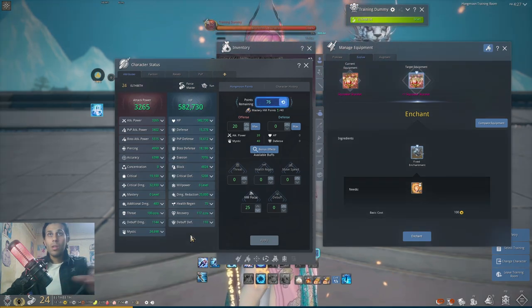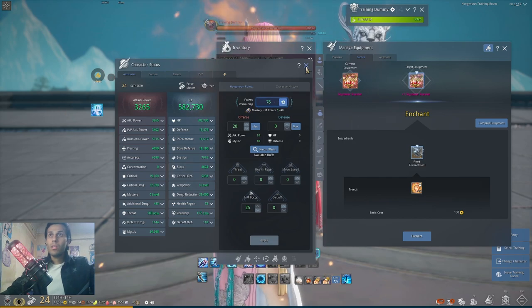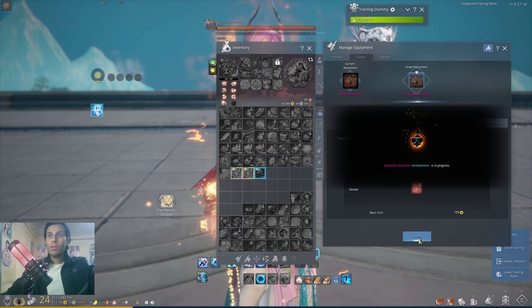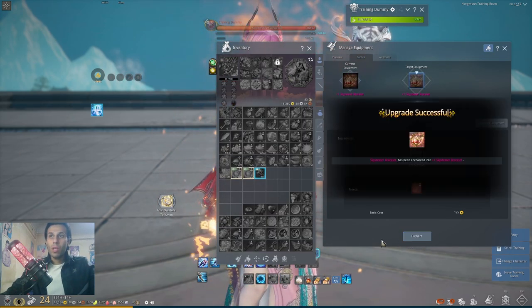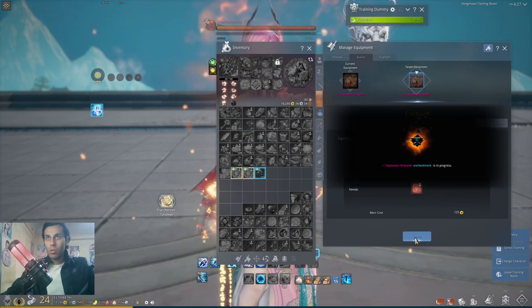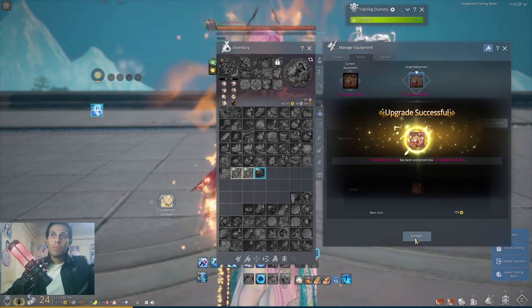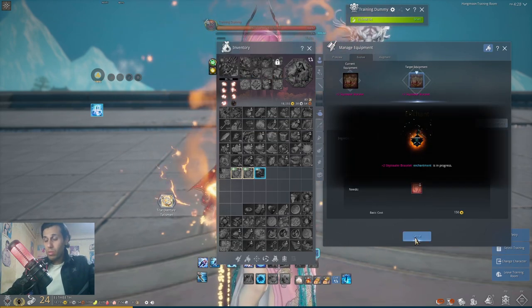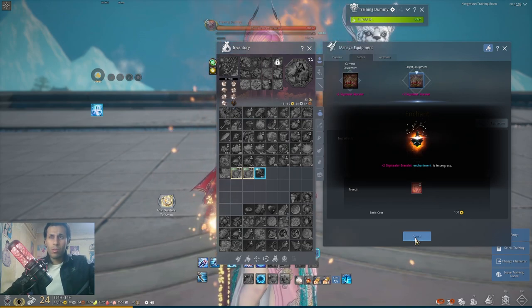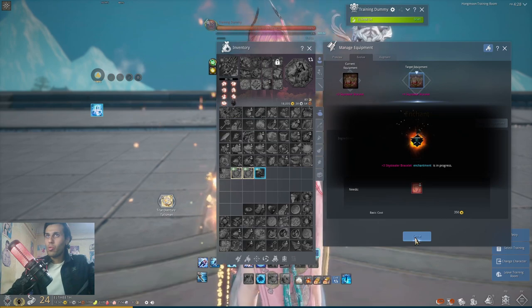Let's do the enhancement. This will need just 100 crystals, nothing big. With 100% success rate on sky stealer bracelet everything will go through. Maybe after some time they'll do the same for star cross, but I don't think it'll be the next patch — maybe one or two patches after that. Who knows.